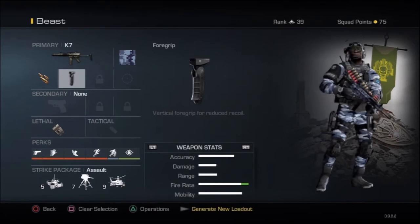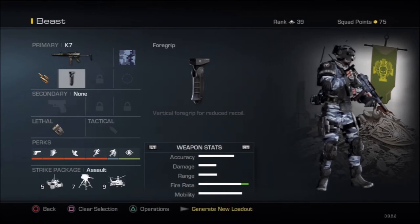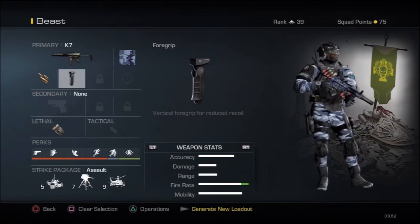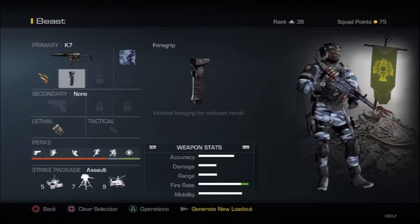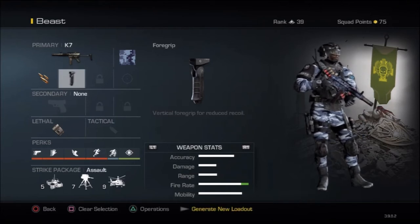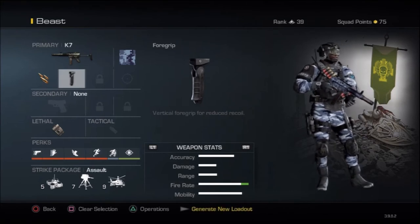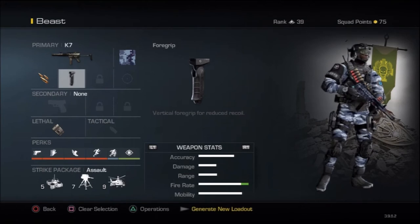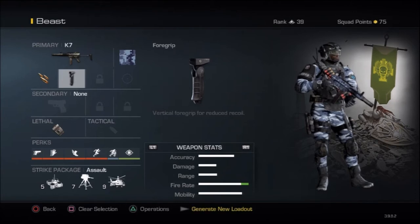It is very important to have because now you're going to be double-skilled — you're going to have two skills instead of one. Without it, you only have one skill, which is short range. In order to use this weapon on several other maps that are medium-sized, add the Foregrip. It's going to add more accuracy, more stability, and more range. I've used this gun several times and it did pretty much terrible without the Foregrip. Add the Foregrip for stability, range, and accuracy.